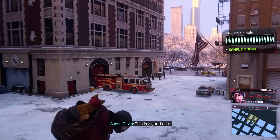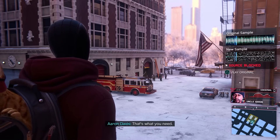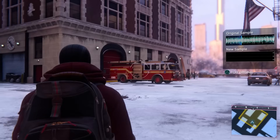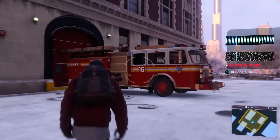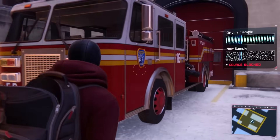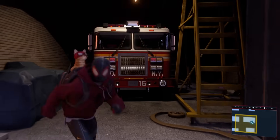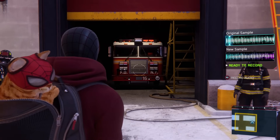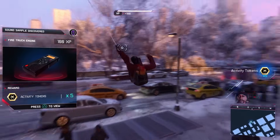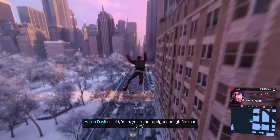These have got me confused before - 'me and your dad used to hang around here, listen while the whole station came alive.' That's what I need - something at the station. That sounds like an engine running. Getting a little bit closer - source blocked. I don't think it's this one because it doesn't look on. Can we go inside the fire station? Here we go - too close, too close. I think this is it! We found it! 'Here's how your dad got the idea to be a cop - I said man, you're not uptight enough for that job. He wanted to make things better from the inside.'